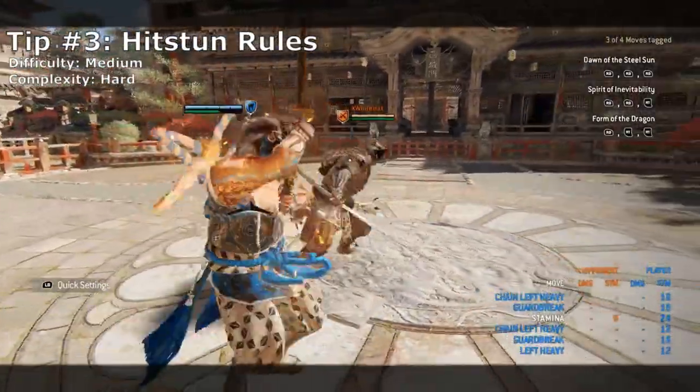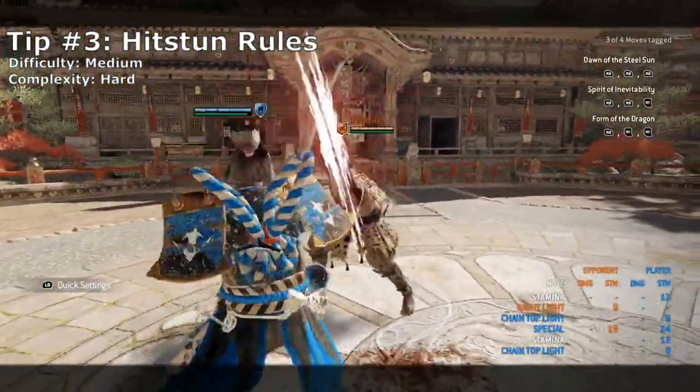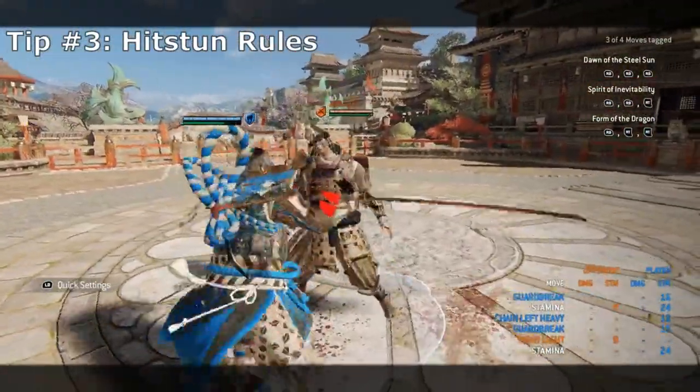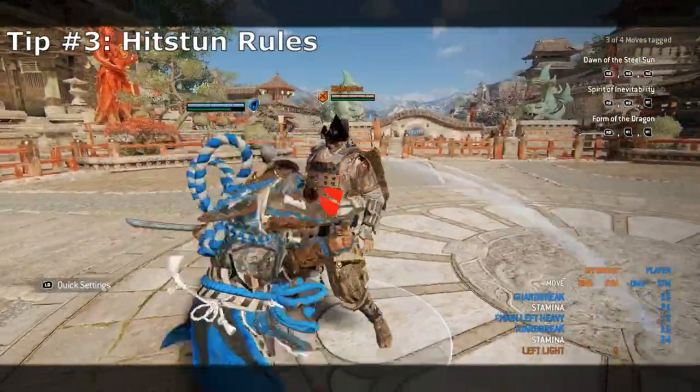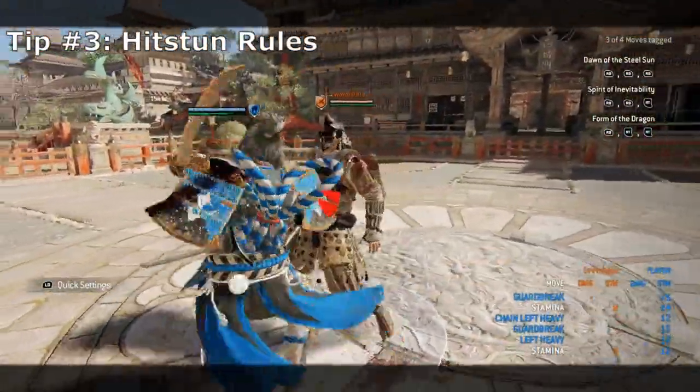For the final tip with hitstun rules: most of Kensei's attacks that follow into his unblockable finisher have heavy hitstun, including second chain heavy attacks, side dodge attacks, and forward dodge light and heavy attacks. This allows Kensei to commit the unblockable attack without getting interrupted by a light attack from your opponent. However, a light interrupt will still trade with Kensei if he softly enters his unblockable into a side light or a heavy attack.